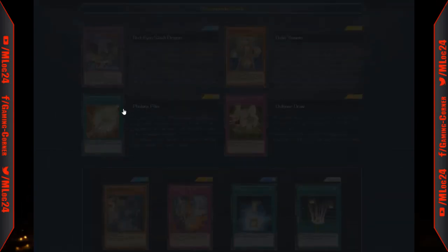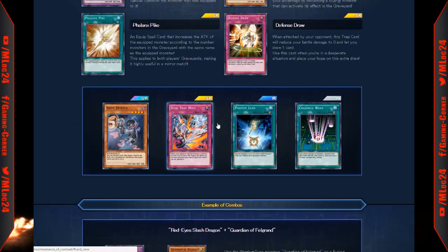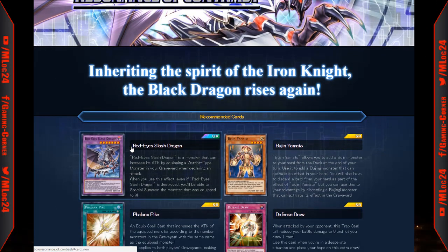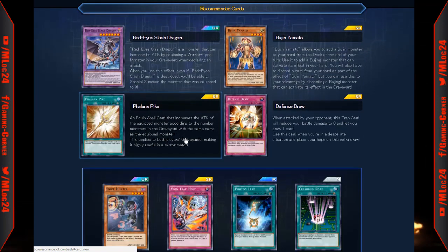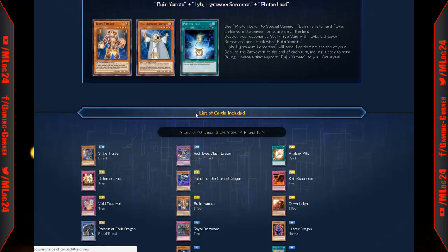Hey everyone, this is Sunlock24 and today we're gonna be taking a look at this new mini box they're about to release — it's called Resonance of Contrast. I was looking at the primary card but hadn't seen everything else. I did see Snipe Hunter on there, so let's go ahead and take a look and see what we're gonna get: Red Eyes Slash Dragon, Bujin Yamato, Phalanx Pike, Defense Draw.